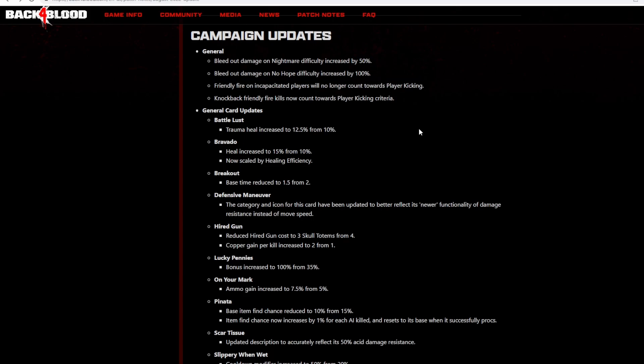Friendly fire on incapacitated players will no longer count towards player kicking — this might be to prevent situations where you accidentally shoot somebody and incap them while they're technically in a standing incap position, making it easy to trigger the 100 kickable friendly fire damage threshold. Knockback friendly fire kills now count towards player kicking criteria — I suppose with propane tanks people were finding ways to knock each other into out-of-bounds areas.